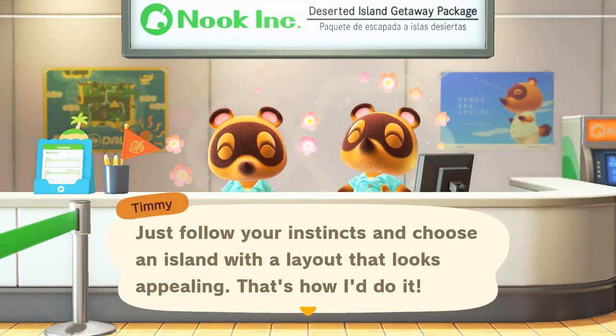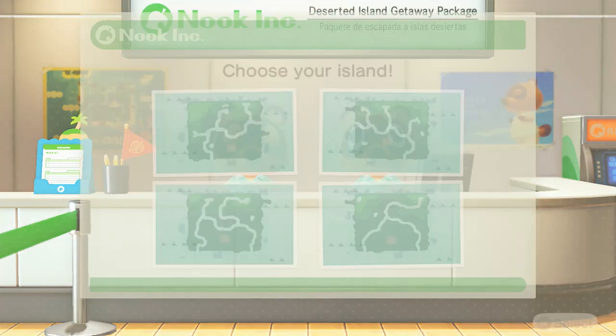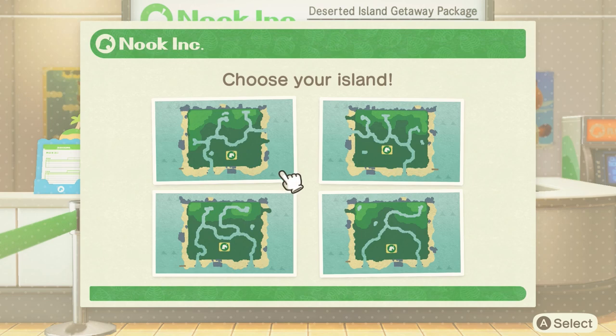If you do buy a second switch you only need one copy of the game, whether digital or physical, and the DLC can be used on both so long as you link your Nintendo accounts, which is pretty cool. Next up is the very beginning of the game, which is picking your island. If you don't like the four initial islands the game gives you, just exit out, load back up, and you'll get another four sets of islands presented to you. There's a ton of different layouts so you can do this as much as you want to find the perfect island.